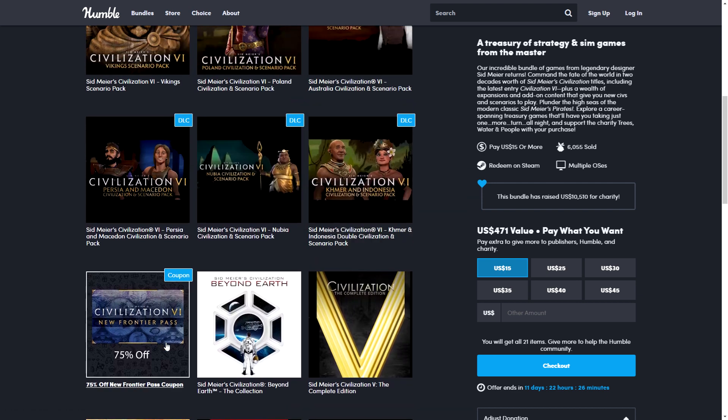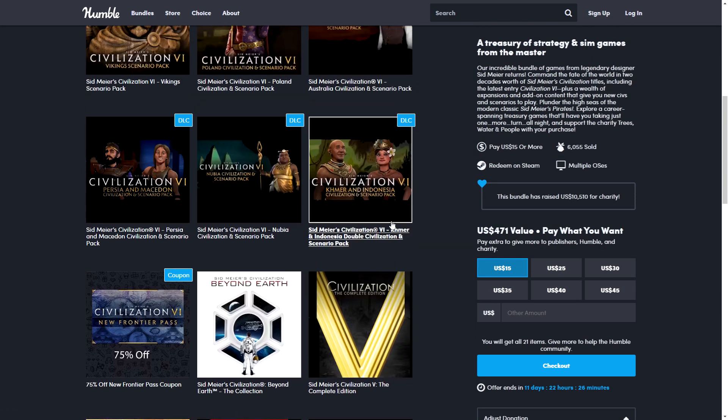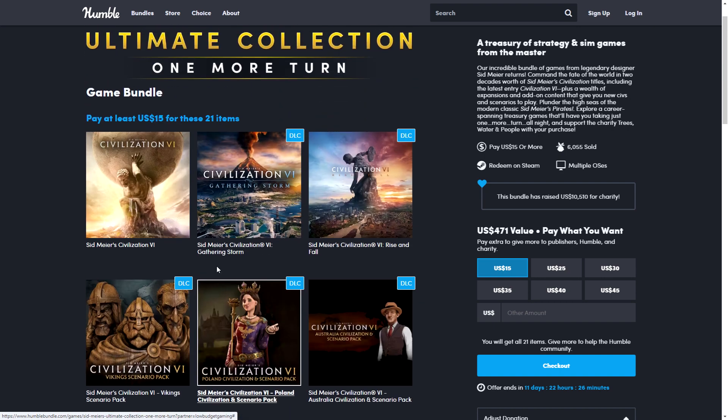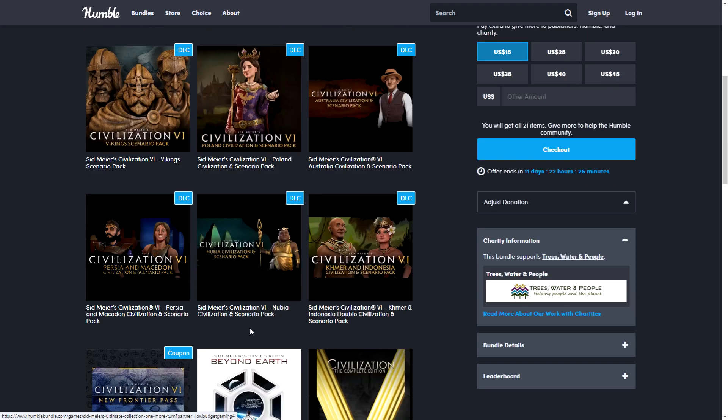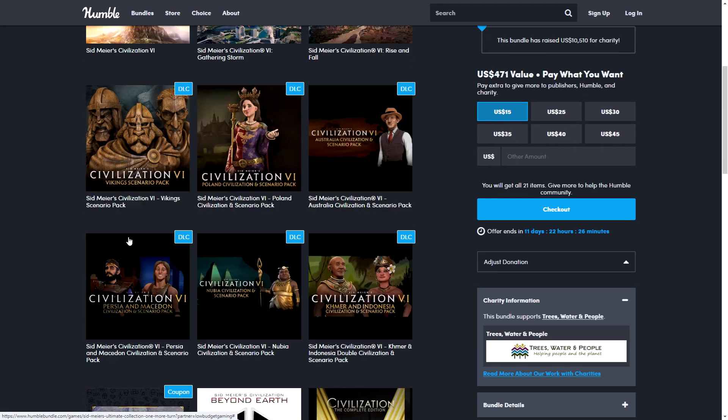Now we come to the modern stuff, and I want to focus mostly on this section. Most of the older games you can get for two or three dollars each, so not a big deal. This is where it gets interesting — Civilization 5 The Complete Edition with all the DLCs, then Sid Meier's Civilization: Beyond Earth with a sci-fi theme, and then of course Civilization 6 with a lot of its DLCs — including Gathering Storm, Rise and Fall, and the content from the Platinum Edition.